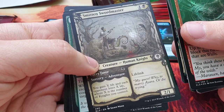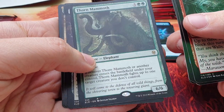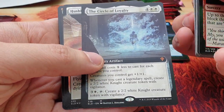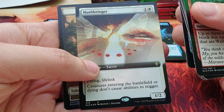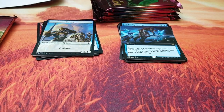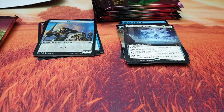A Smitten Swordmaster again but with the different artwork and frame. Thorn Mammoth. The Circle of Loyalty is the non-framed artwork version. Hushbringer foil — also no frames. And in the end the token. We put these two cards here and go with the next pack.